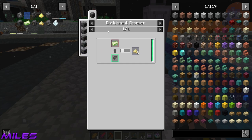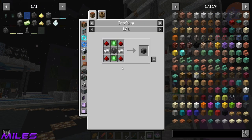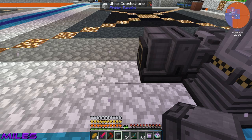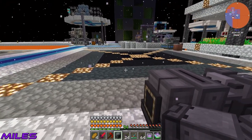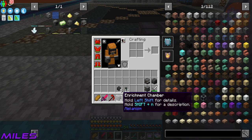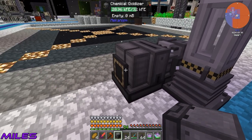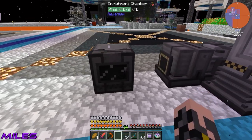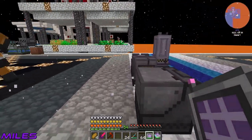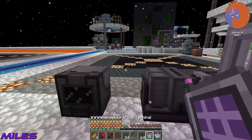Now we need yellow cake, which uses an enrichment chamber - I'll make another one. I also need to import into the system so I need an importer. I remember you saying where the yellow cake is getting made in the enrichment chamber, we want to leave a space so we can stack multiple into one chemical oxidizer. Just a single gap as a base - allows for expansion later on.